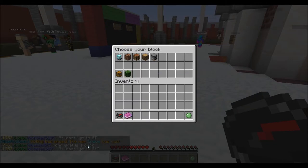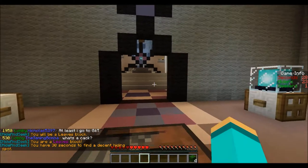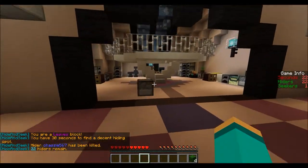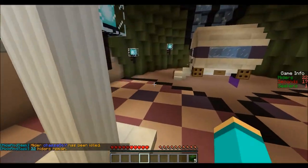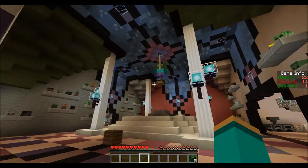Okay, I'm gonna choose... oh, it's a map called Space. I'm gonna be Oak Leaves — that's what I'm gonna hide as. I spent my points for winning. You get points for winning and you can spend those points on different blocks, which I bought the chest and the leaves. But wow, this map totally changed.